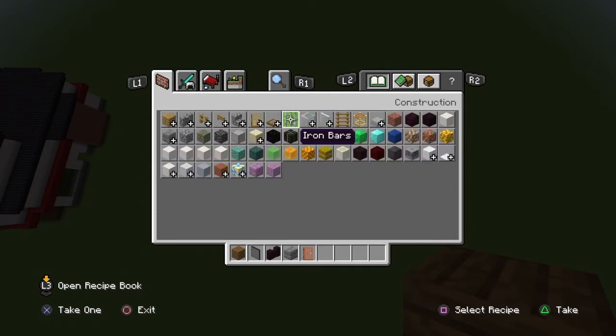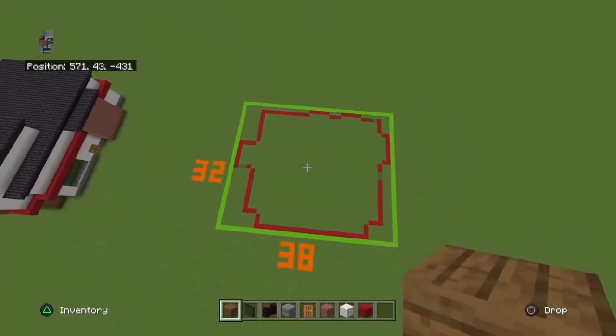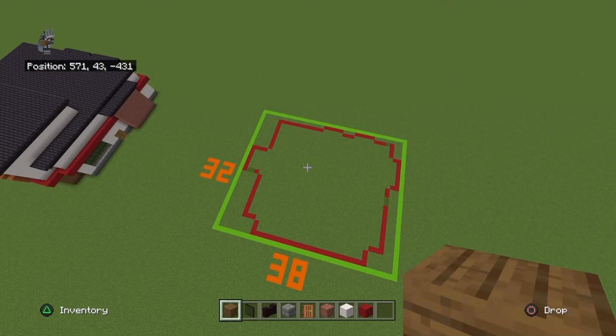Acacia doors. This is going to be quite a list of materials: brick block, smooth quartz block, red concrete. I think I'm going to leave it at eight materials. You also need polished blackstone brick stairs, polished blackstone brick blocks, and your three acacia variants — acacia planks, acacia wood, and acacia plank slabs and stairs. We need them all pretty much in succession.